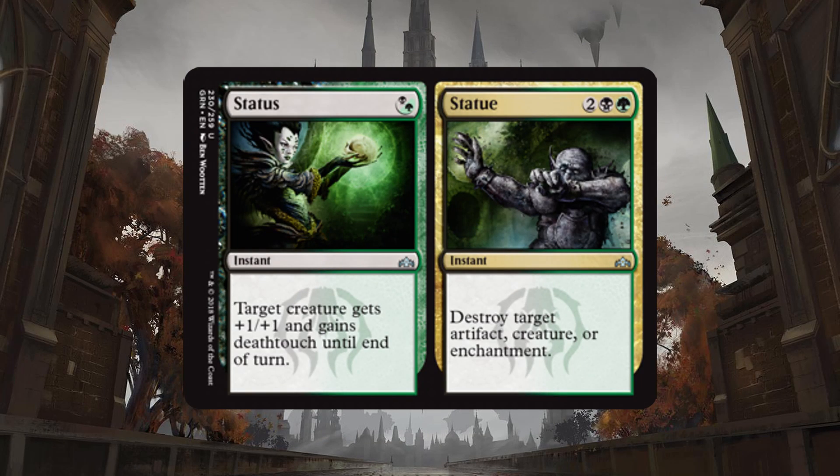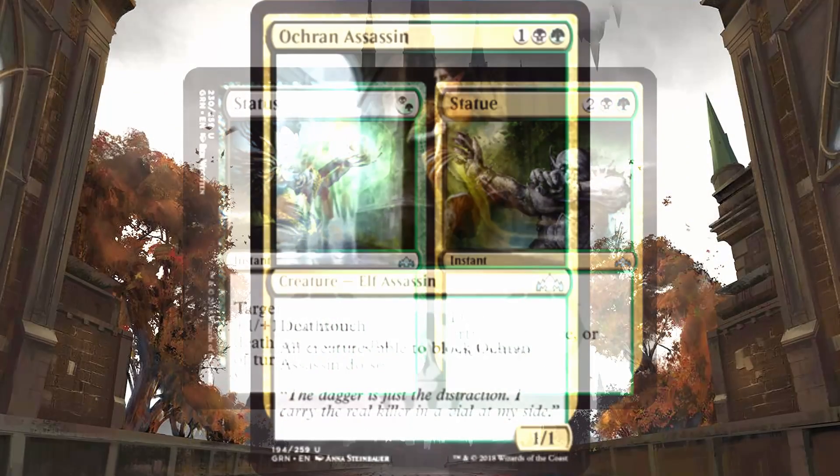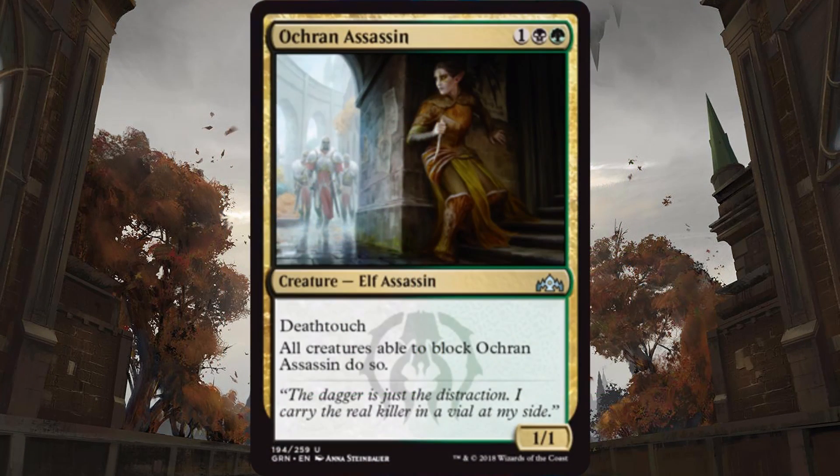Golgari — their split card Status or Statue is their best uncommon. Status is 1 green or black: give target creature plus 1, plus 1 and death touch. And then their Statue, which is just amazing — it's an instant speed spell that destroys target creature, enchantment, or artifact. That's just awesome and a really solid card all around for limited. But I will honorable mention Kraul Assassin, which is the 1-1 for 1, a black, and a green. It has death touch, and it reads: when it attacks, all creatures able to block it must do so. I love the flexibility that this offers and the fact that it can set up so many situations for you to find an angle to pull out a win.